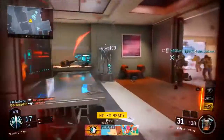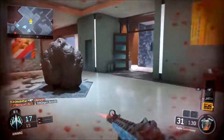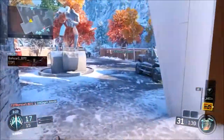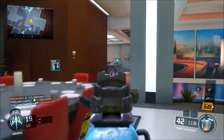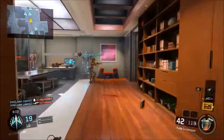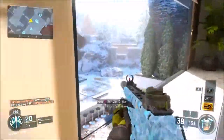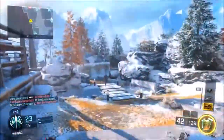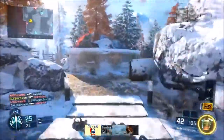What is up guys, Subsiders here. Today we're starting a new series for best class setups for Call of Duty Black Ops 3. Today's class setup is gonna be on the KUDA. The KUDA is a submachine gun with moderate to balanced recoil.